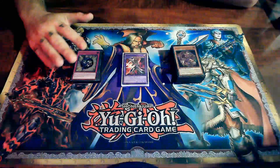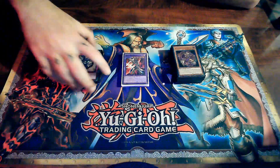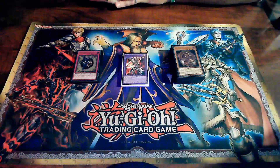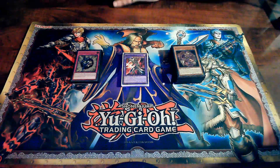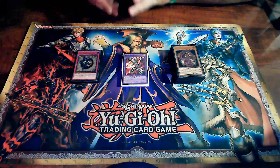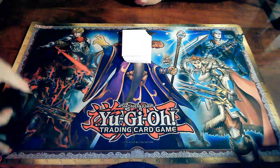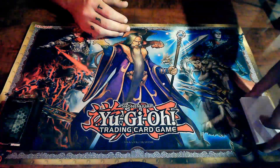The extra deck is 15 cards. Then we also have a side deck that also consists of 15 cards. The side deck is going to be our backup cards — our go-to cards. So if we come across an opponent that's a little bit tough to beat and our main deck just can't cut it, we can swap between our main deck and our side deck to help battle those tougher opponents. The way we set up our board is: main deck to the right side, extra deck to the left.